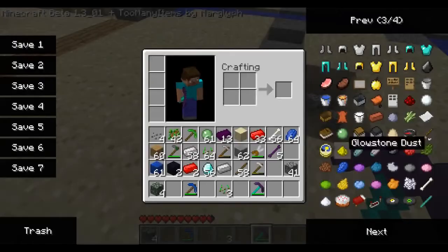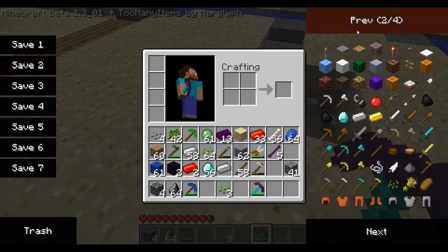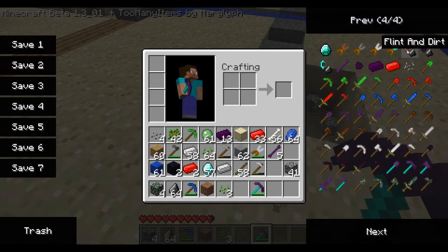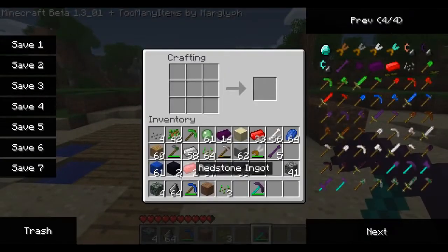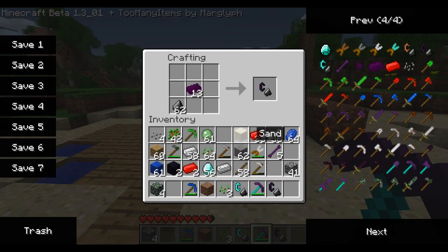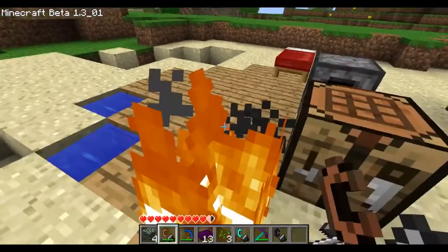It also adds flint variants. There's flint and diamond — you need dirt, diamond, and an obsidian ignite. You place it like a normal flint and steel. There's also flint and obsidian, which requires actual obsidian ingots, and flint and dirt — which is a bit odd but it's there.